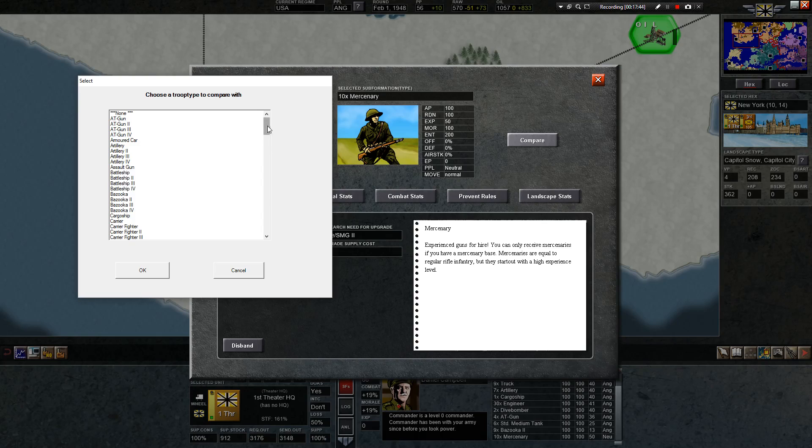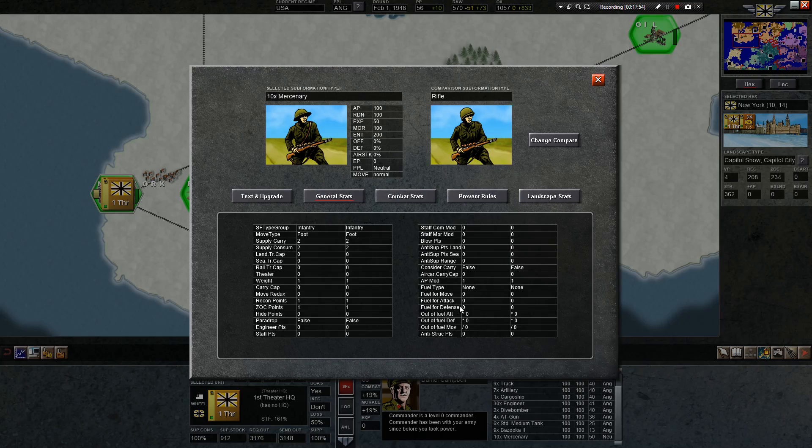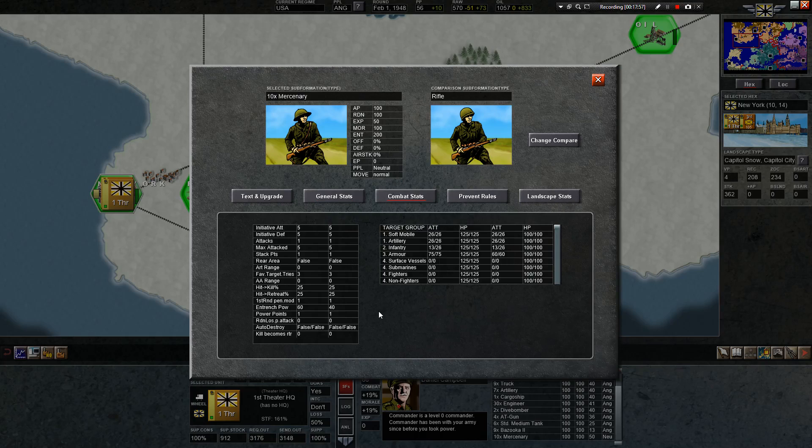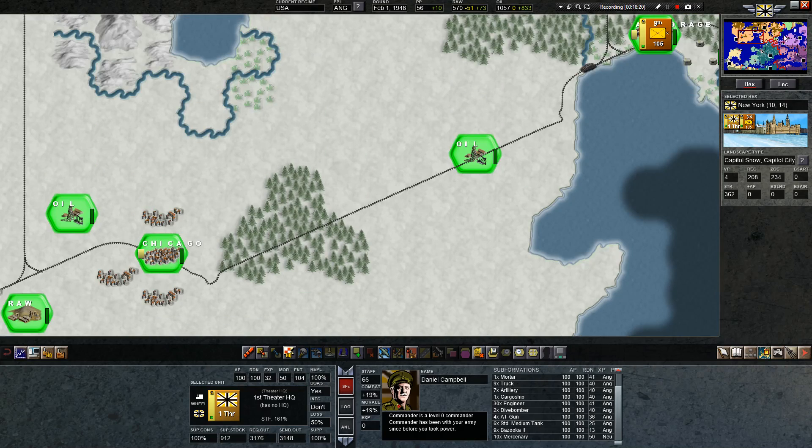Let's go ahead and look at the riflemen, just to double check — is there any difference? Let's do a comparison. General stats — I don't think so. Combat stats — nothing on this side. They get the same number of attacks, everything the same. Higher experience. Wait — look at that: against armor, it's much better to attack with the mercenaries. You get 75 — that's not bad. And we know they have a lot of armor around here, so we have 10 mercenaries we can do something with.